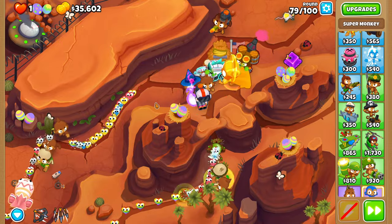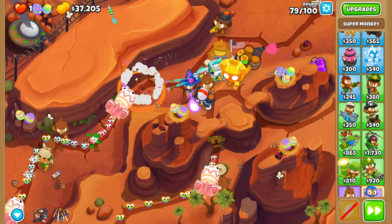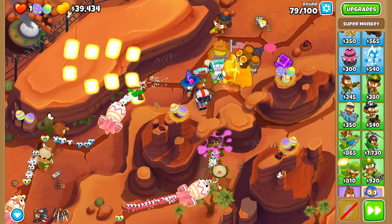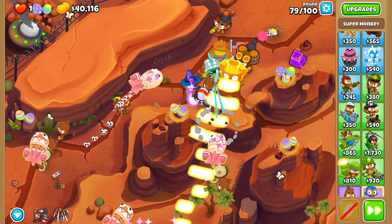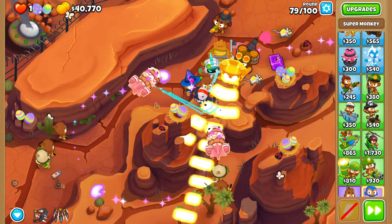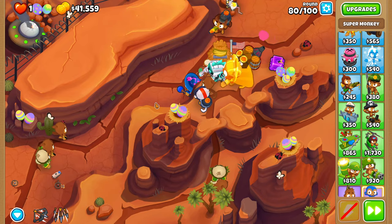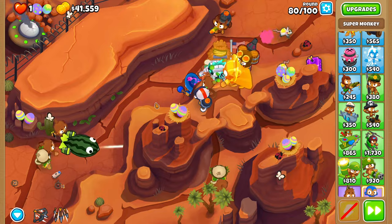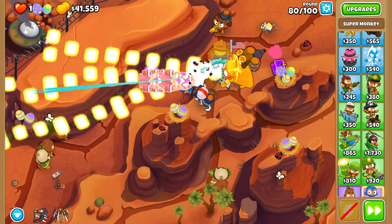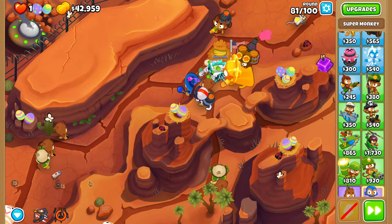Round 79 can seem a bit scary sometimes, but trust me, you won't die. You have a Sun Avatar, a buffed Quincy, and a MOAB Glue — there's like no way you can lose to this. For round 80, all we have to do is wait for the ZOMG to show up, and then just use Arrow Storm when it pops into MOABs. That will absolutely destroy it, and we can move on to round 81.